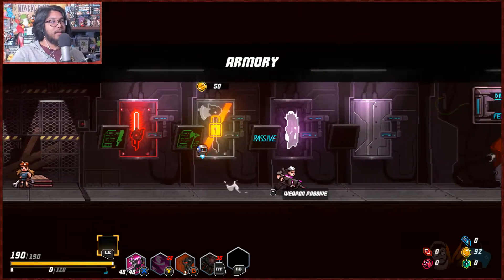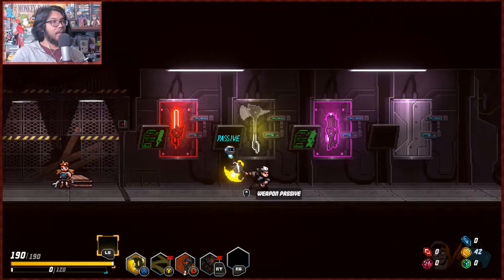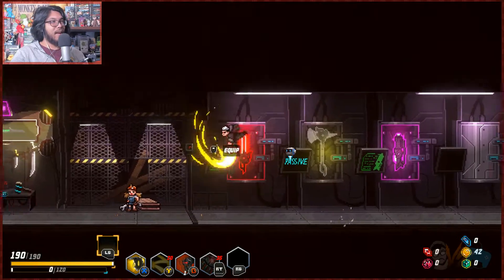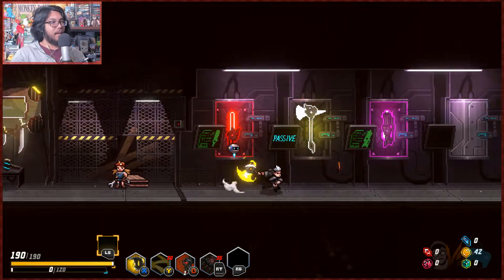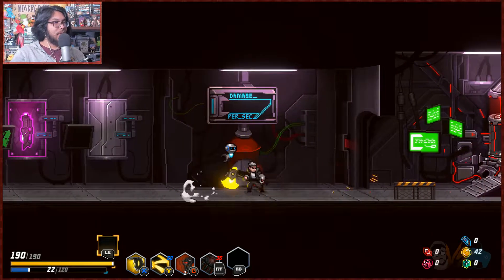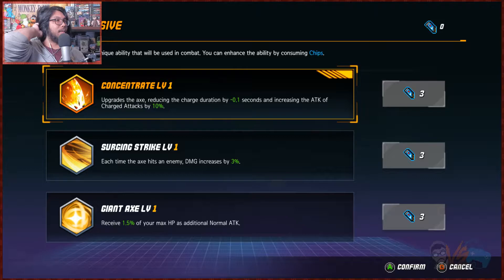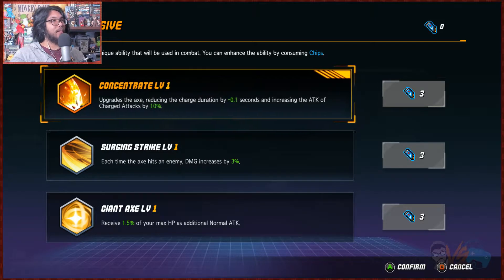Let's unlock the new weapon before we do any upgrades, so we'll try it out. We got the chainsaw, we got the gun — this is kind of a hammer weapon. Passive — it's an axe, slow moving. Oh yeah, let's see what my skills do. You toss that baby. Of course, our sub weapon's still the same. Okay, see the upgrades here.